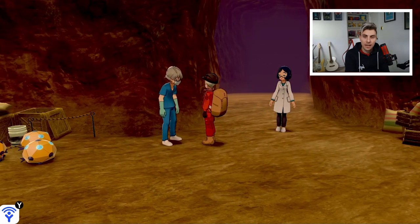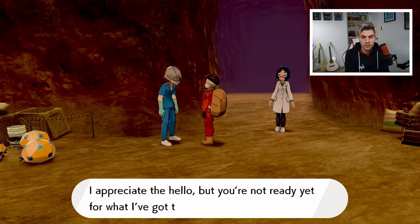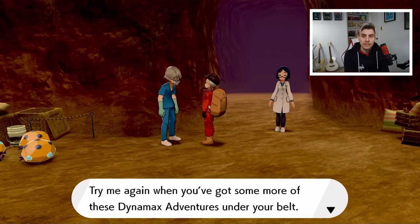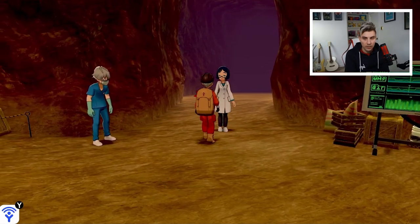The NPC you need to speak to is this character here, the doctor. When you first speak to him he will say: 'Oh, you huh - I appreciate the hello, but you're not ready for what I've got to offer. Try me again when you've got some more of these Dynamax Adventures under your belt.' So how do you unlock the Endless Dynamax Adventures? You need to progress through Dynamax Adventures.